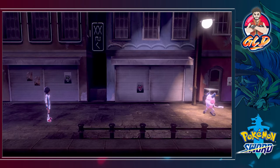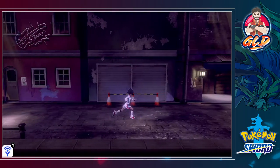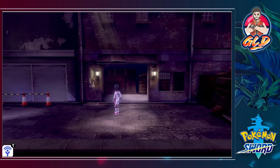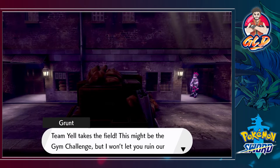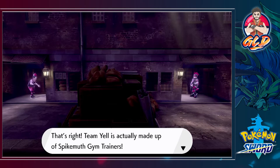Mr. Mime is moseying on out of here. Let's continue — oh look at that, we are at the end of this whole thing! Let's walk through and Team Yell takes the field. We have no way of escaping — we have to battle one of these jokers.